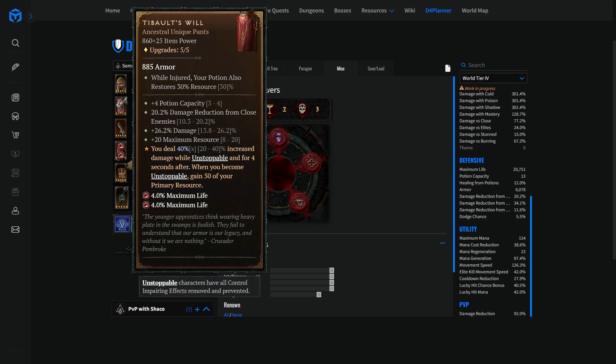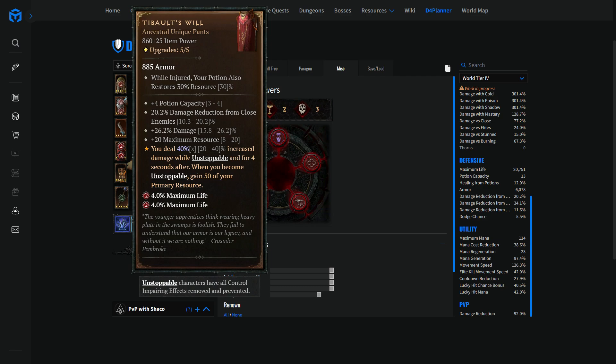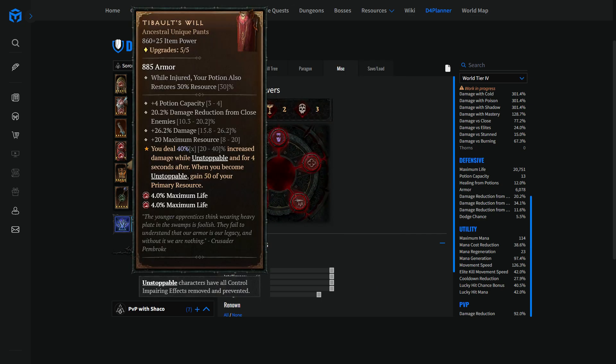The other part of T-Bolt's Wheel is that it gives a huge multiplier on a defensive slot: a 40% damage multiplier while you are unstoppable and for four seconds after. Unlike the mana generation part, this triggers when you are unstoppable — not just when you become unstoppable. So you can extend the duration of your Metamorphosis unstoppable for as long as you want and this buff will last for that duration plus four seconds. If I evade and two seconds later evade once more, I'd have been unstoppable for six seconds and this buff would run for ten seconds. Very strong.